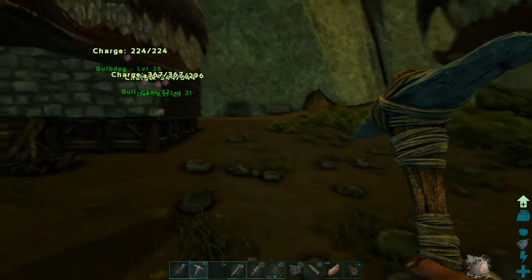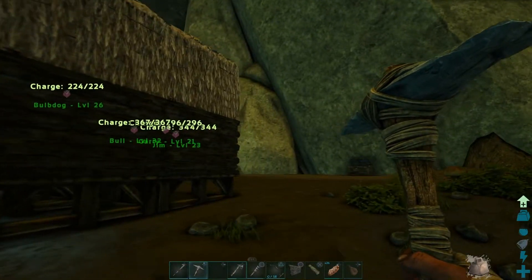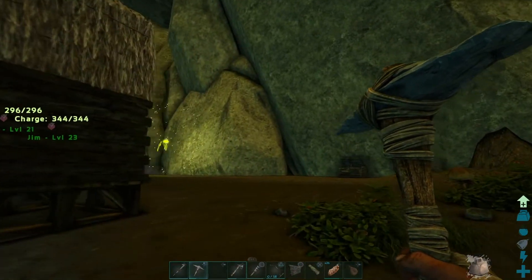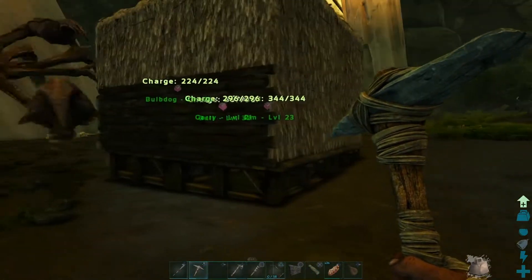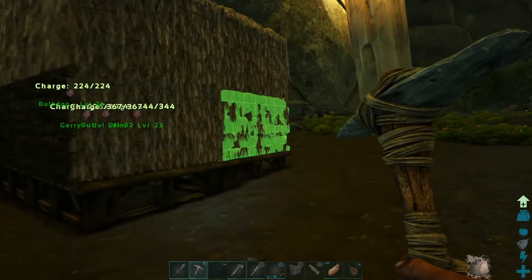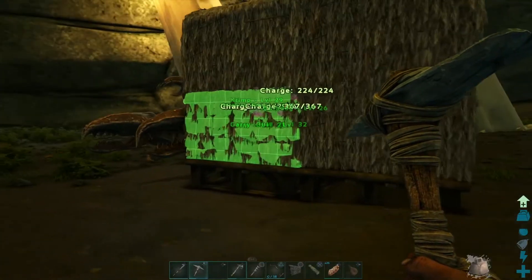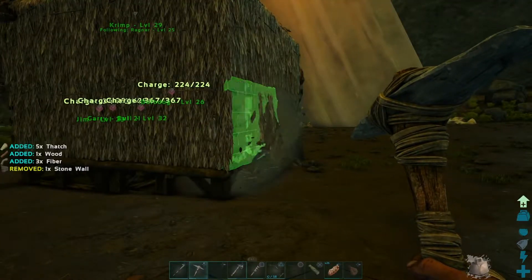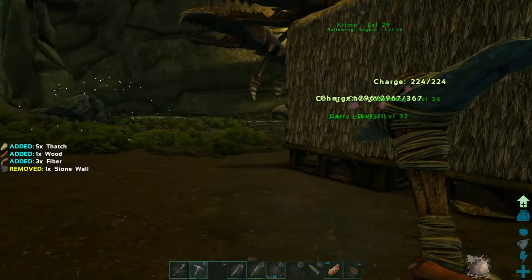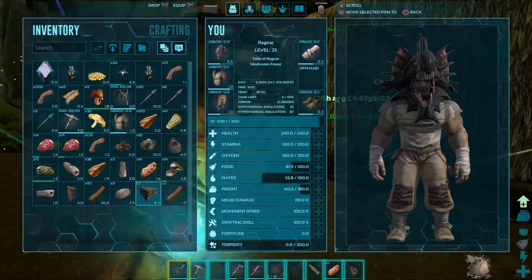Hello everyone, welcome to the next episode of Arc Aberration. I'm currently in the process of building up my base — I've done the thatch and the wood, so I'm just trying to replace the thatch with better material so it doesn't get damaged immediately. I want sidewalls and backwalls in stone if I can, but I haven't got enough backwalls.